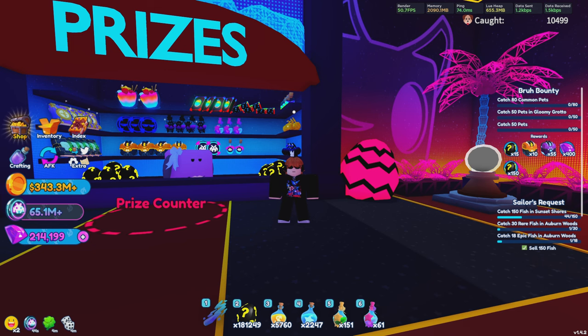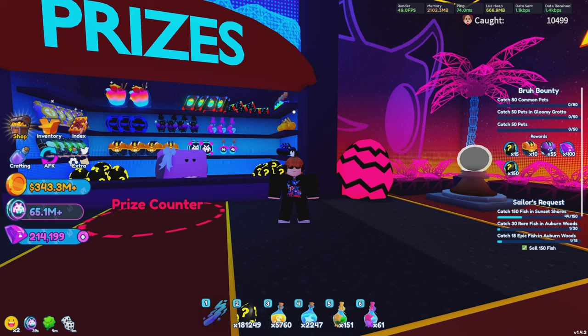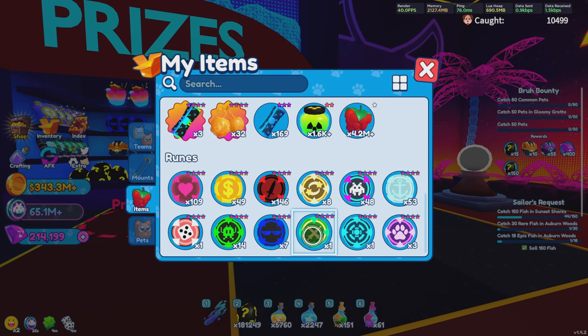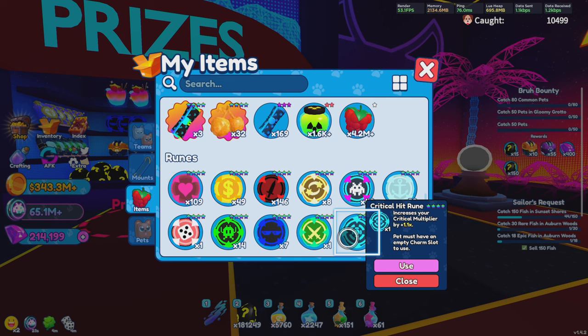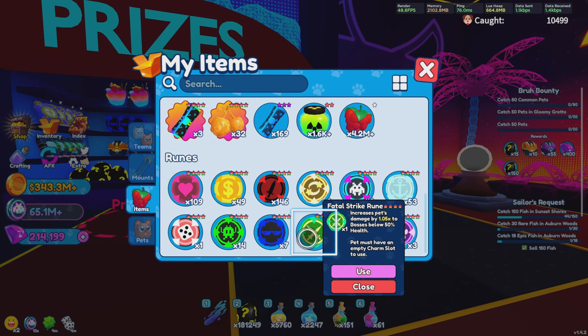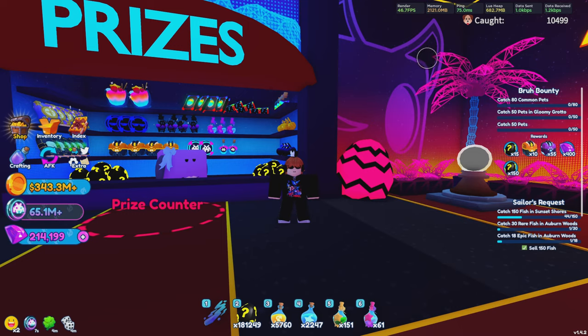Now we're going to go over the shops and charms. For you newer players, I highly recommend saving all of your critical strike and fatal strike runes — I cannot stress this enough. Fatal strike and critical strike seem to be the hardest runes in the game. Even as a very experienced player, I currently only have one critical strike and one fatal strike rune. If you are going to use them, make sure you use them on a very good pet that you plan to keep on your team for a long time.